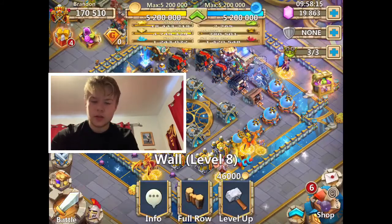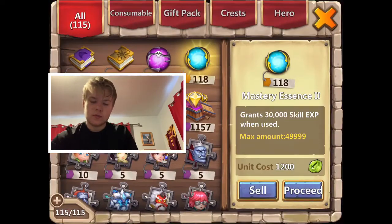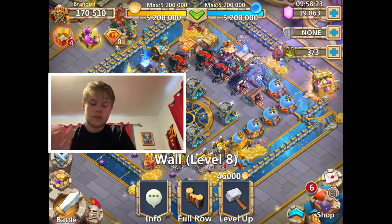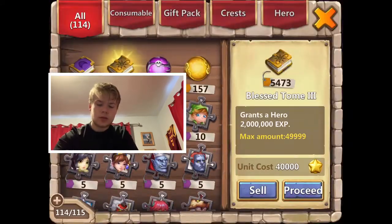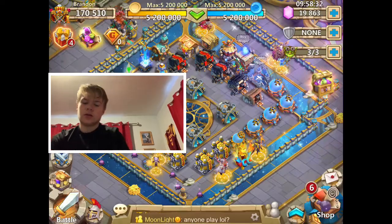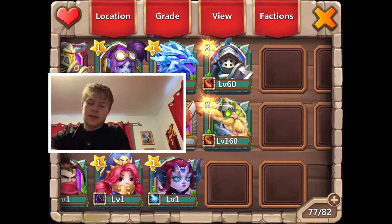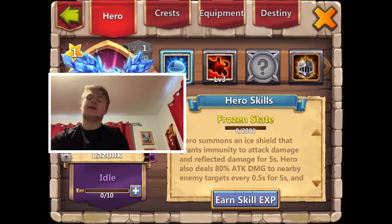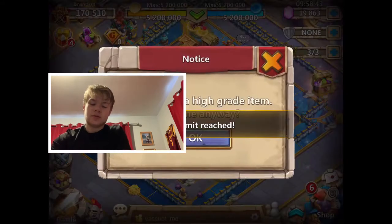Let's see how many shards - oh, that's nice, that'll get her there. We just need the coins and the books. Lazu - I've been waiting to have Lazu for so long. Ever since she released I really wanted Lazu.